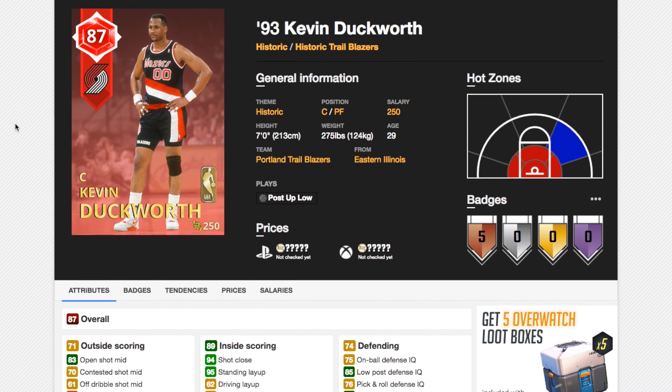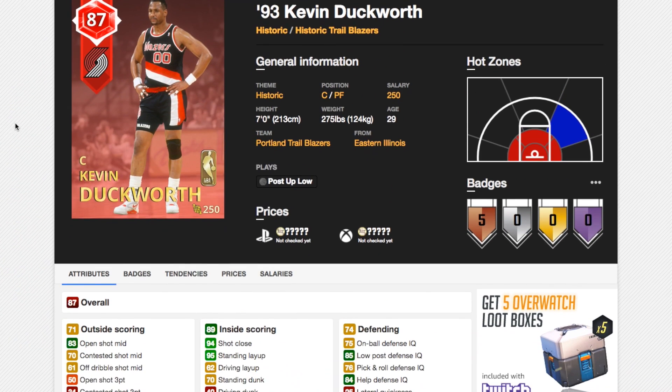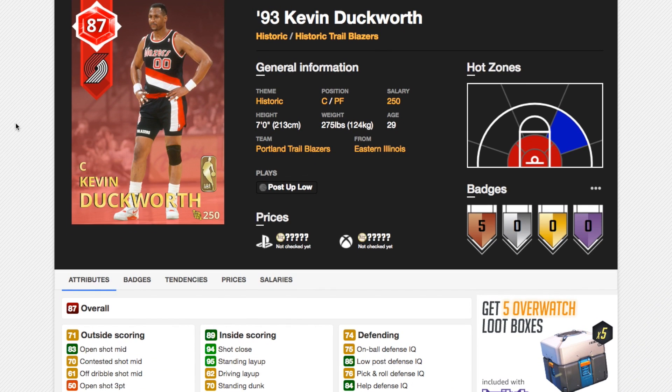Now we've got Kevin Duckworth from the Trailblazers — a 7-foot center. He's got terrible speed of 35, decent shot mid, decent free throw, not a great shot 3, although he might actually hit a couple from the corners with that 50 rating. Good post hook and post fadeaway, good rebounding stats, terrible block of 45 — that's really bad. Good low post defensive IQ, terrible lateral quickness, terrible driving dunk, and not a great standing dunk. This card is not going to be very good — it doesn't do anything particularly well, doesn't block shots well, not fast, not going to shoot particularly well. It's going to be decent inside, but post-game has been nerfed this year. A card I would probably avoid at all costs.